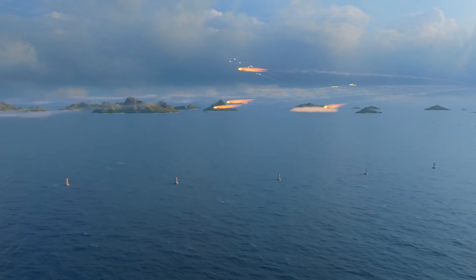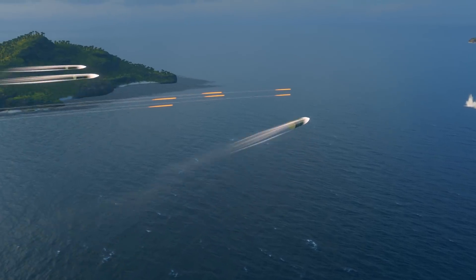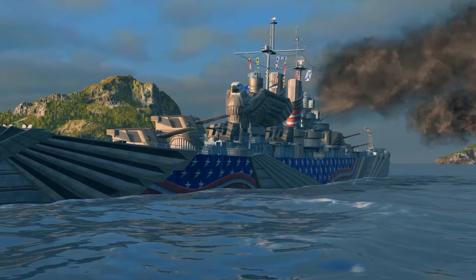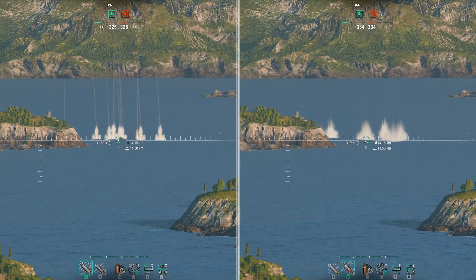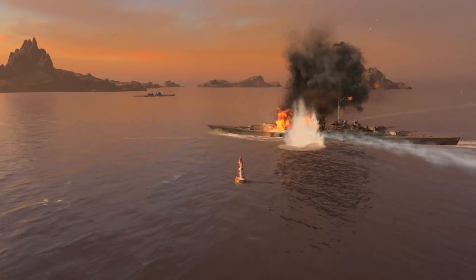Different types of shells on the same ship may have diverse weights and initial speeds. This difference may be insignificant for destroyers, but, for example, Cleveland's HE shells fly for 1.25 seconds longer than its AP shells at the maximum firing range. You need to consider this when you choose a target lead after switching to another shell type.